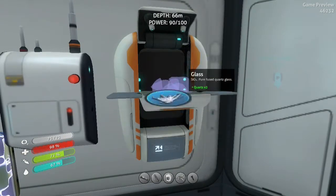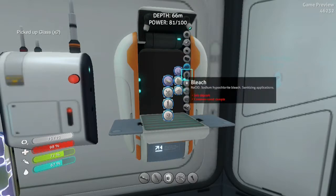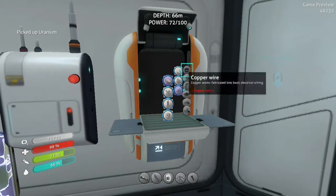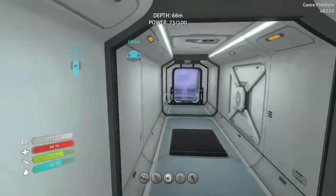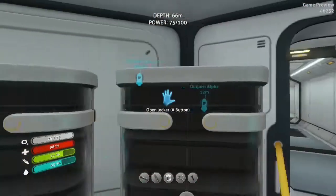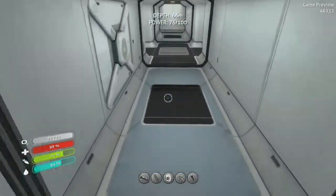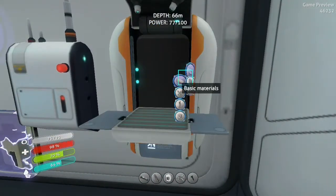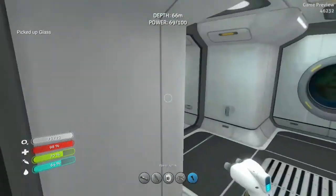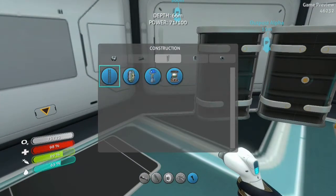Right now I'm going to make some uranium — pull in some glass. That's enough glass. Base is running low on power — well, kind of, but not really. I have enough quartz to make one more glass. I'm going to make one more glass because I want to keep some quartz. Now I'm going to add some more storage in my storage room.